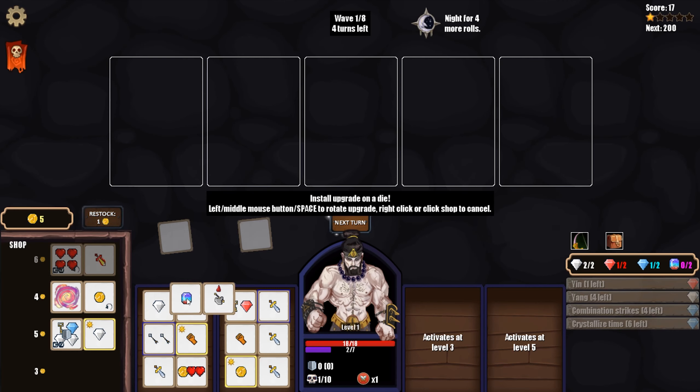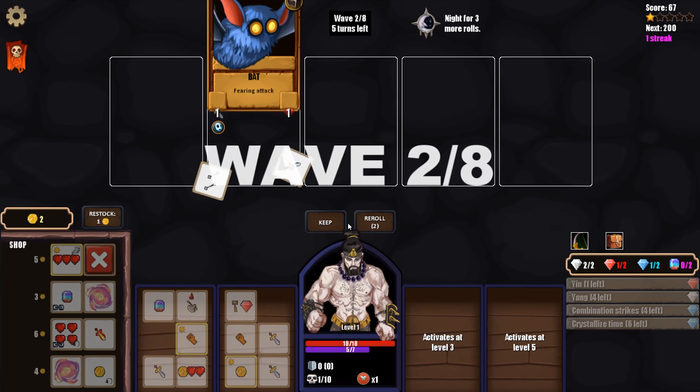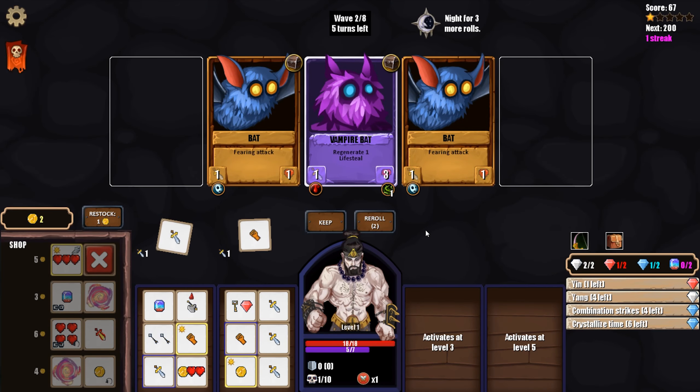Do we save our gold or spend it? I think we do this and just hope for the best. I'm a little concerned, although with combination strike we can actually double up on the lifesteal sweep attack, so maybe that can do something for us later on.